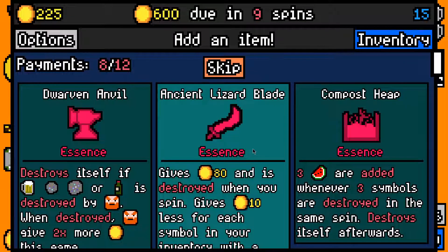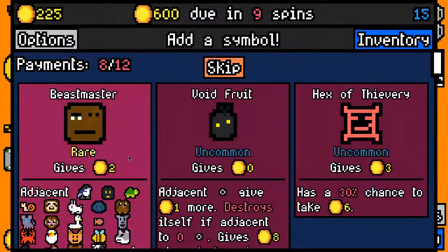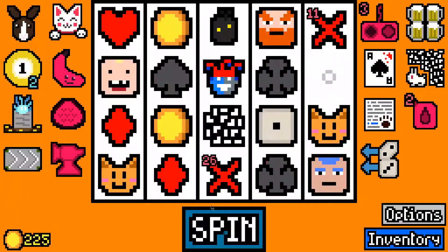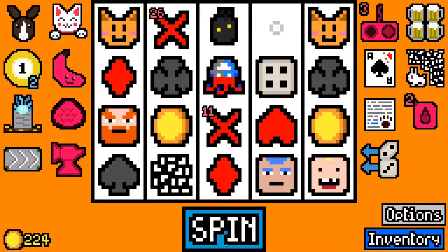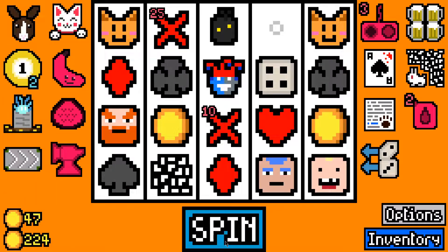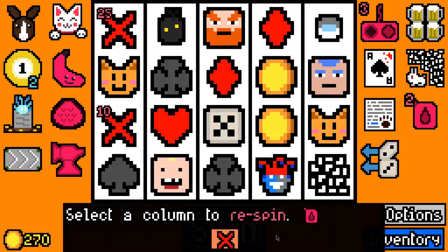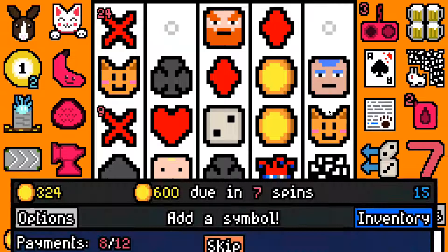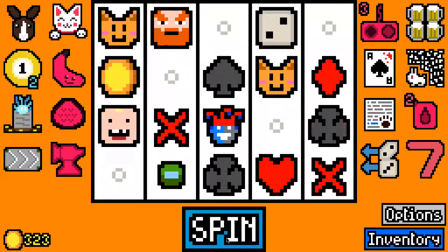I think I have to take this dwarven anvil — compost heap may be better, but dwarf and anvil — yeah, we're going all in on dwarfs now. Let's take a re-roll. We don't have anything to feed to the dwarf, don't want to re-spin anything. It'd be nice if this bartender gave me something I can play with. Give us a lucky seven I guess — not particularly, I want something I can feed to a dwarf. How is our inventory doing? We have 19 symbols.